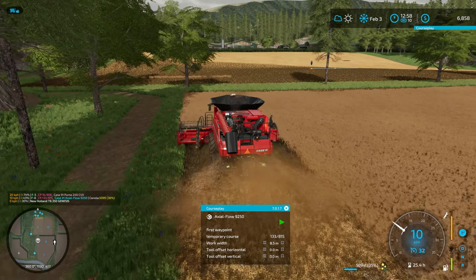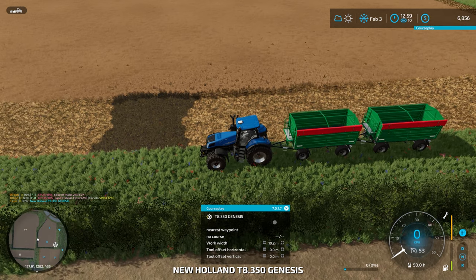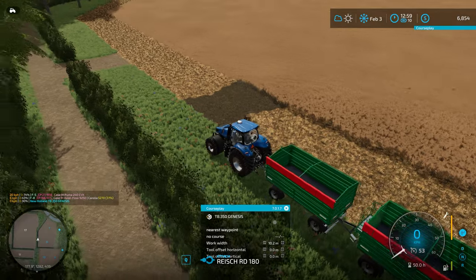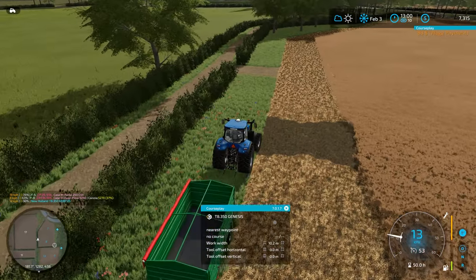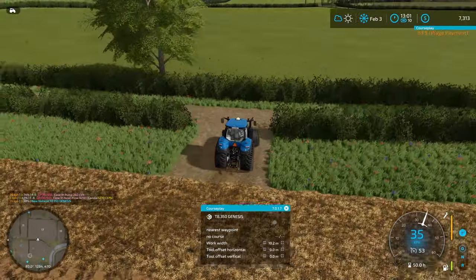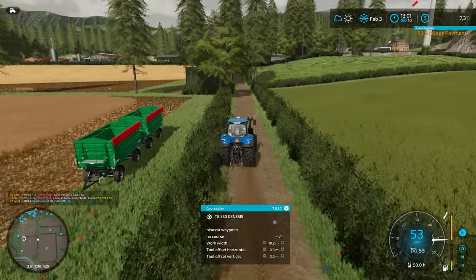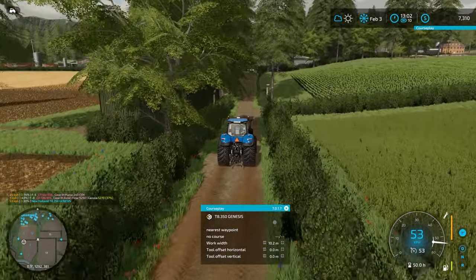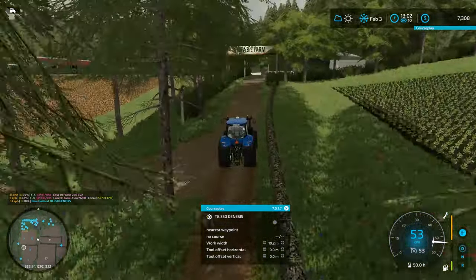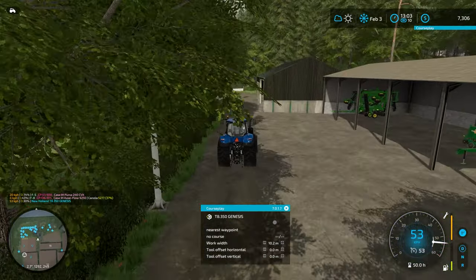As you can see the combine has done its first header run — it's about 35% full. We're going to go grab the New Holland and see what else we need to do. We'll disconnect and head off. Hopefully those trailers are placed nicely — some people have reported problems with auto combine unloading placement of trailers inside the field, so we'll just leave them there and see how it goes.